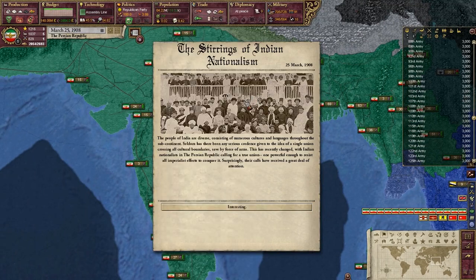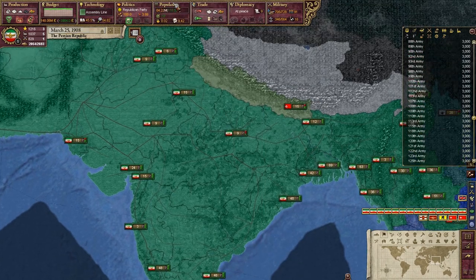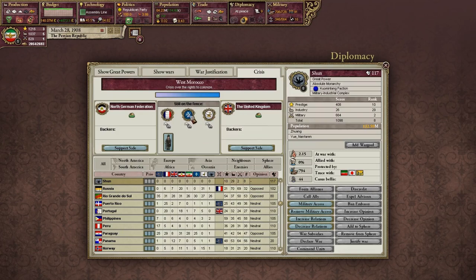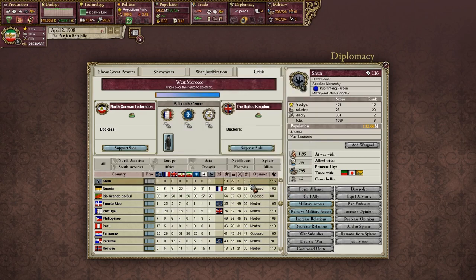Stirrings of Indian nationalism: the people of India are diverse, consisting of numerous cultures and languages throughout the subcontinent. Indian nationalists in the Persian Republic are calling for a true union powerful enough to resist all imperialist efforts to conquer it — and the calls have received a great deal of attention. International crisis in West Morocco — this is bad. The NGF and the United Kingdom. Let's see which side France decides to support. Machine parts — excellent. Malfi backs the NGF.